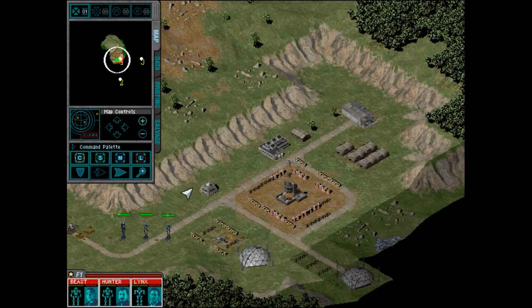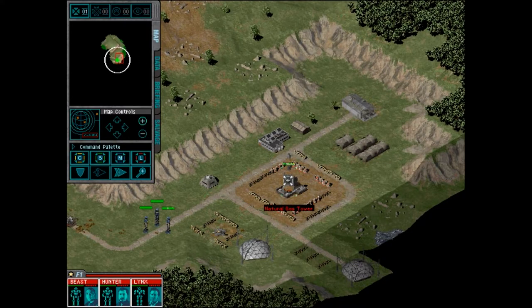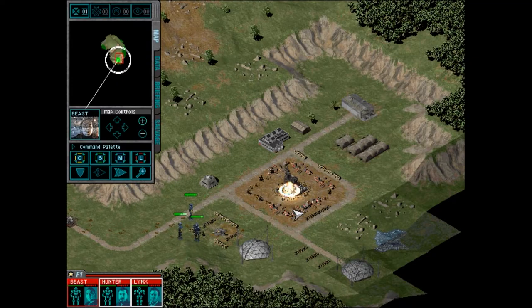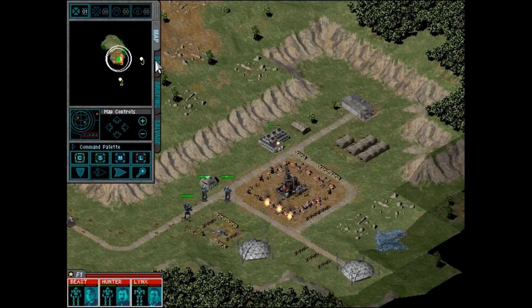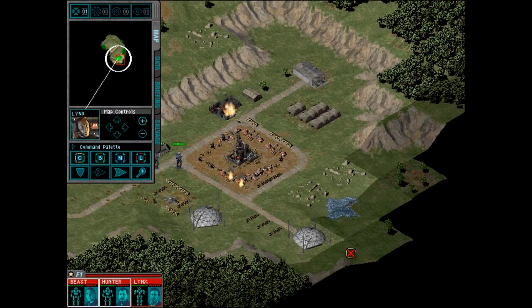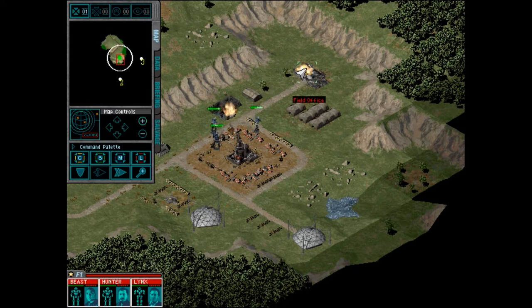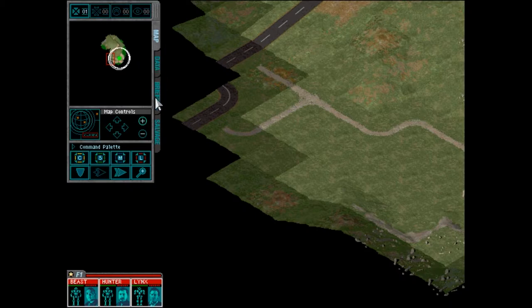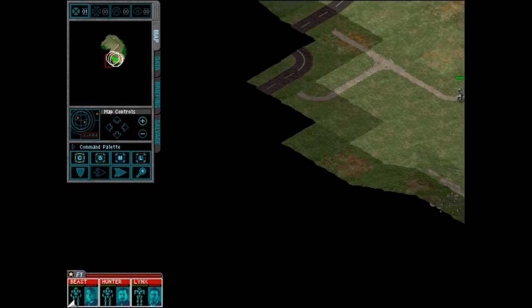Here's our first objective. It looks like some of the textures are missing on the sprite for some reason, but it's no big deal — we're going to destroy it anyway. Target vaporized. Mission objective complete. Let's move over here, because there's supposed to be a Western Crepe group that we can now capture. That was not included in the original campaign.